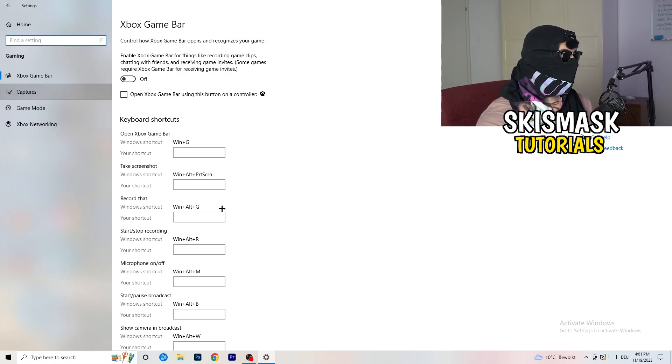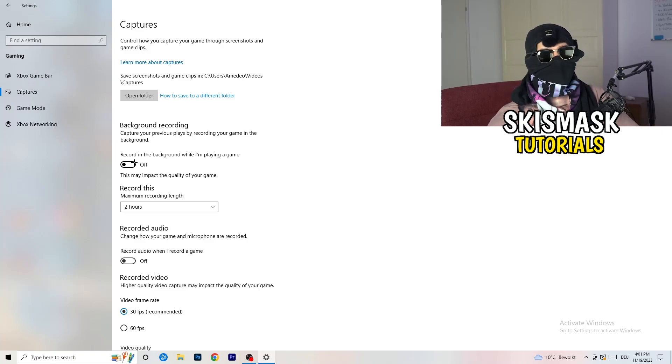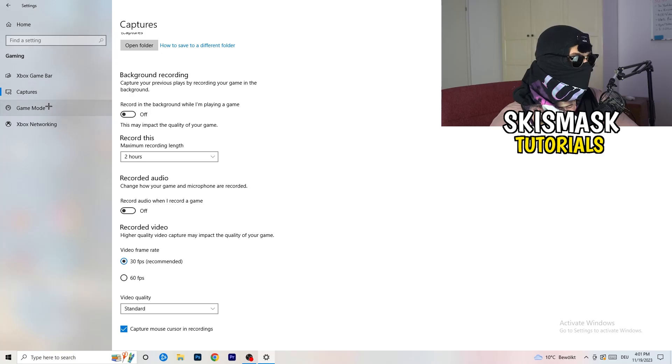Go to Captures on the left-hand side, then go to Background Recording and turn off 'Record in the background while I'm playing a game.' If you want to record, use OBS — Open Broadcaster Studio — which is made for recording games. You don't want something recording in the background. Also turn off background audio recording.